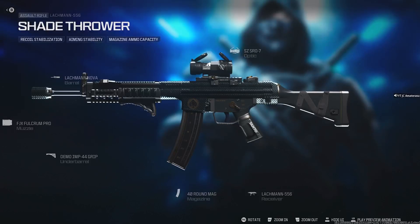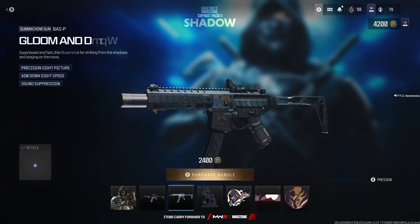Got the Shadow Thrower Latchman 556 with recoil stabilization, aiming stability, and magazine ammo capacity - pretty good. The Latchman is a beast. I'm waiting for these new bundles - I don't know why Modern Warfare 3 doesn't have its own new bundles. Got the Gloom and Doom Bass P with precision sight picture, aim down sight speed, and sound suppression.